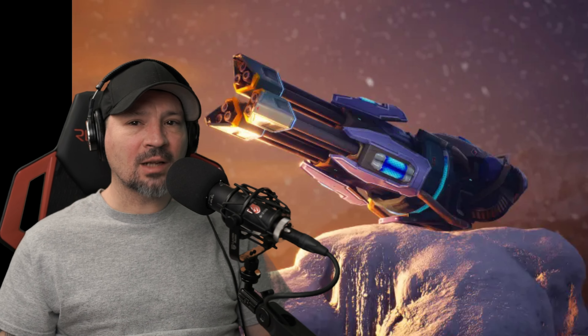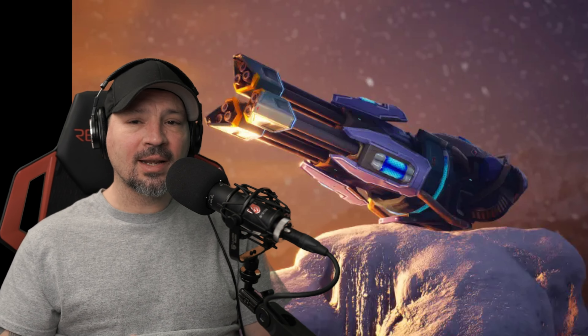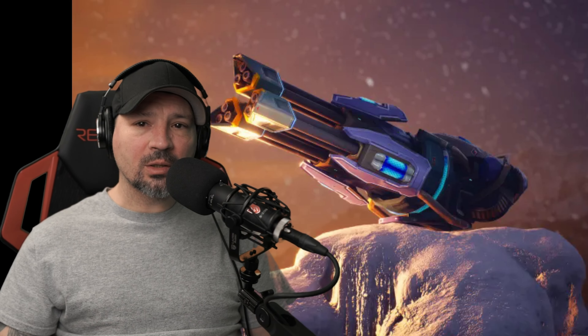This week's giveaway is three of the Discordias. Unfortunately there is only three, but that's what Pixana gave us this time. These are the Titan weapons that bend around corners, and these things are really, really good.